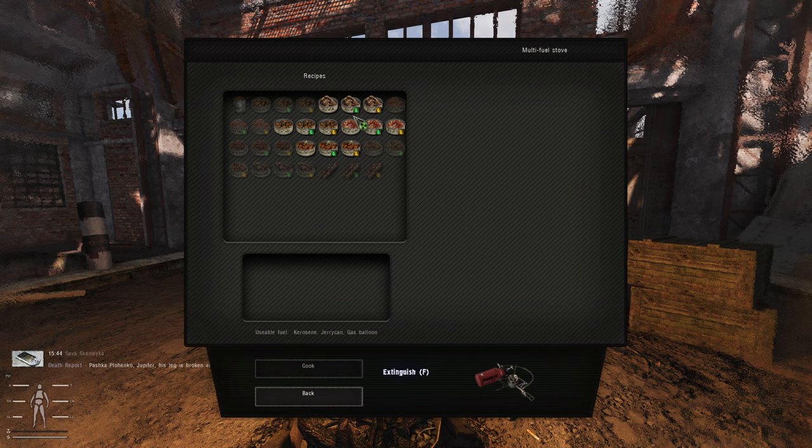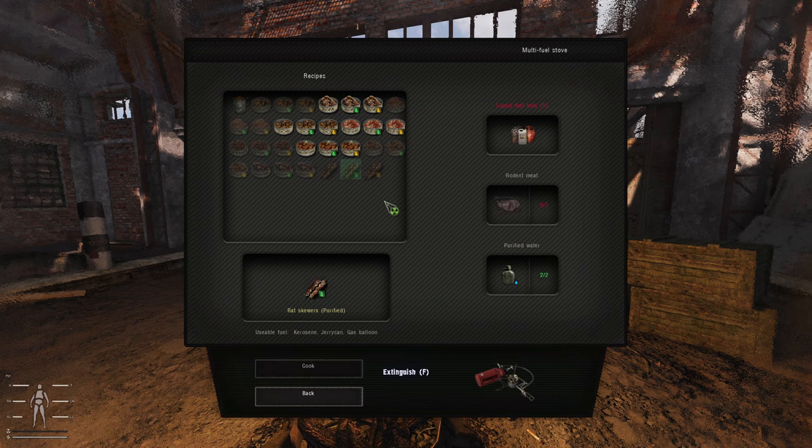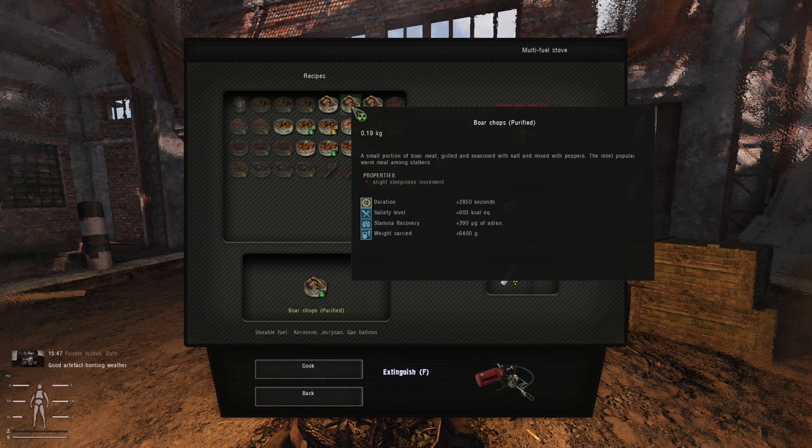With the multi-fuel stove, you'll now see that these are no longer greyed out. This requires liquid fuel — kerosene, natural gas, or petrol. You will need your boar chop and then vodka. The boar chops purified, for example, will give you more than double the food level, stamina recovery, and weight carried increased by 6.4kg for 2,850 seconds, which is quite a long time.